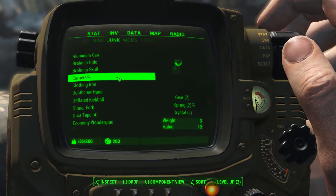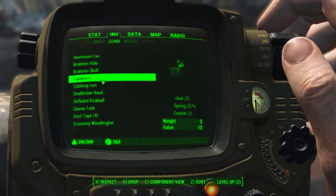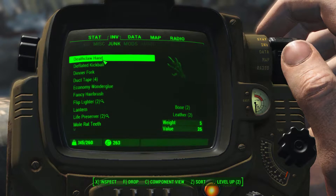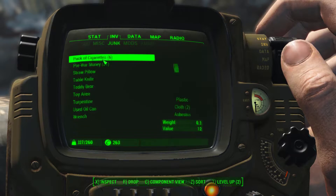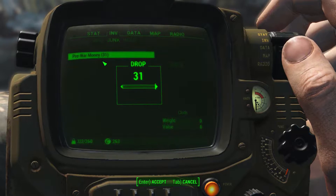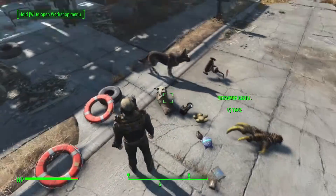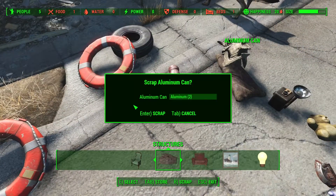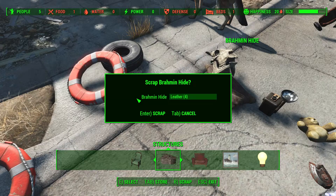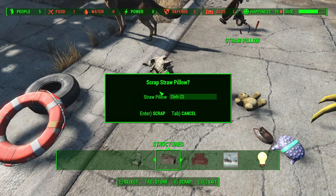The suggestion was to go ahead and dismantle your stuff into its components rather than just storing it as junk. Obviously that means a lot of stuff on the ground. I can now scrap it all. I wish I didn't have to use that key. Now I'm just scrapping all of this stuff, and my understanding is it automatically goes into my workshop so I don't have to carry it.